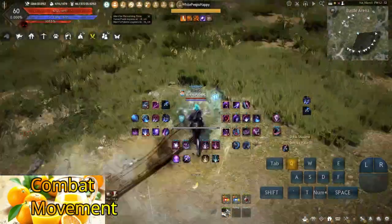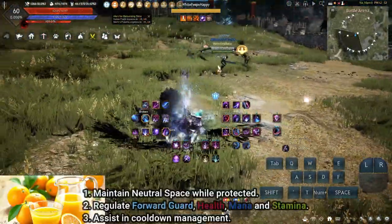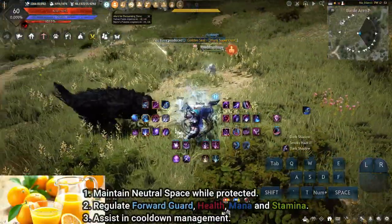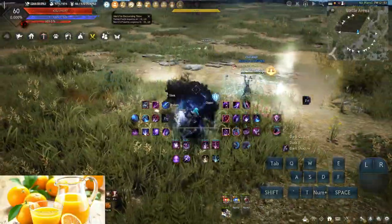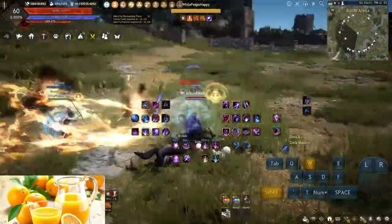Basic movement is done by casting Smokey Haze, Q block, Dusk, Q block, and then repeat. Purpose: 1) Maintain neutral space while protected. 2) Regulate forward guard, health, mana, and stamina. 3) Assist in cooldown management. Because I don't have a perfect image of all other class capabilities, this movement affords time to assess an unknown opponent without committing more than necessary.